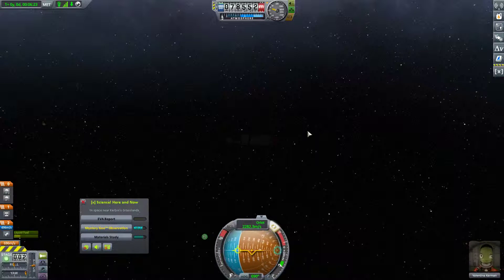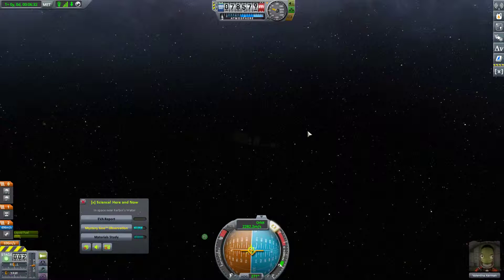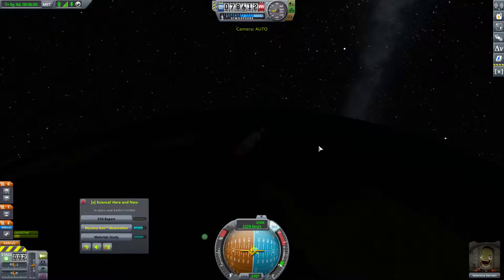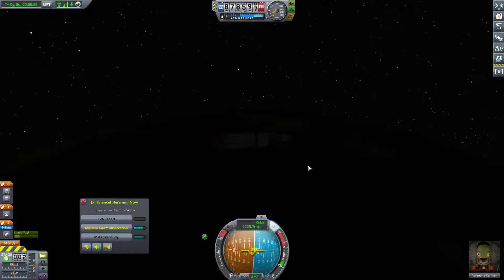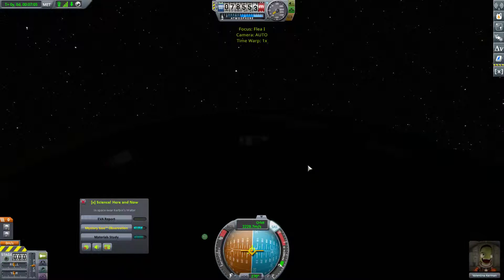Valentina is in orbit and we still have 700 meters per second — that's pretty decent. I'm going to go ahead and immediately start lowering our periapsis though. There's no point in staying in space right now. Let's get this down to about 20 kilometers. Are we going to do a re-entry burn? There's not really a point. I think we just jettison and then warp until we are in the atmosphere.